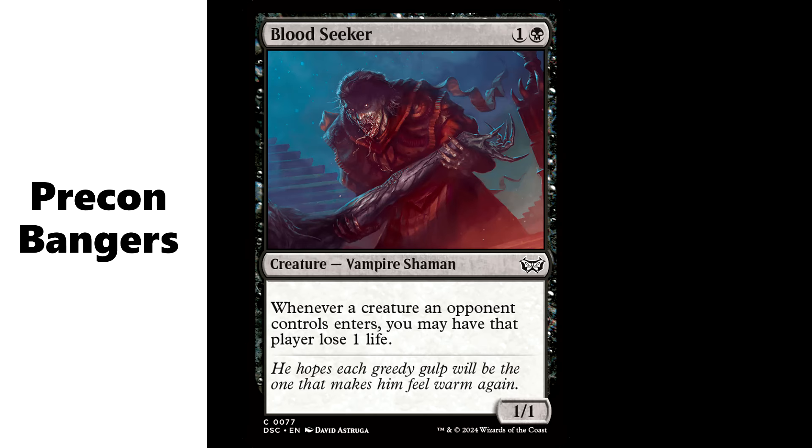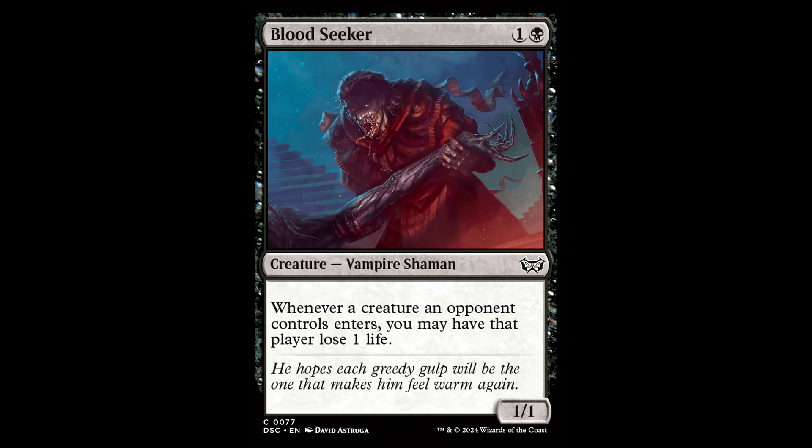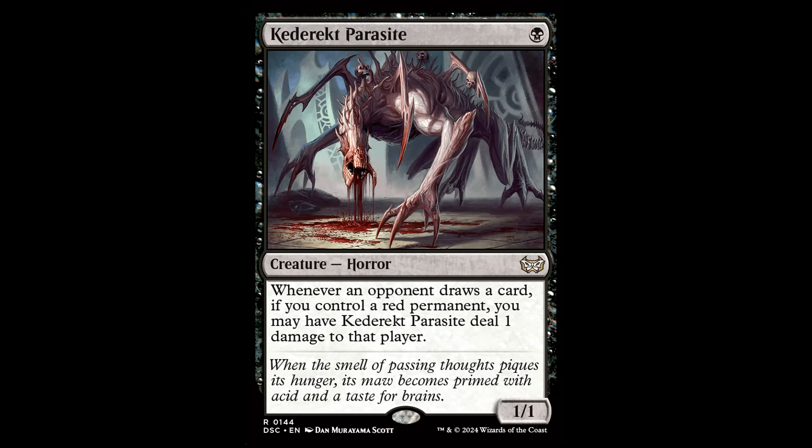Now if you bought the pre-con and are looking for upgrades, this is the place to be, brother. The pre-con this guy helms has some really sweet ways to trigger that life loss. You got the Bloodseeker out there — this guy got some new art. Whenever a creature an opponent controls enters, you may have that player lose one life.